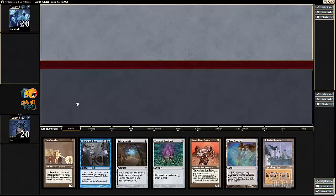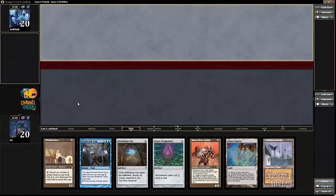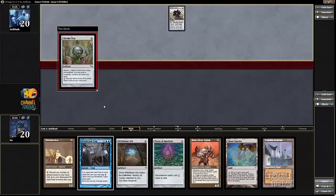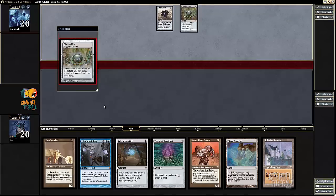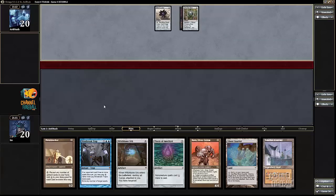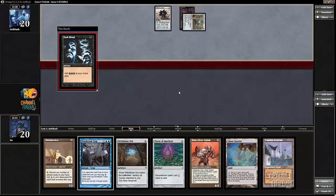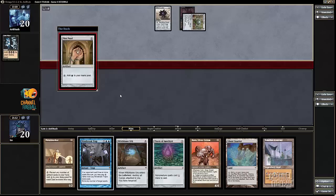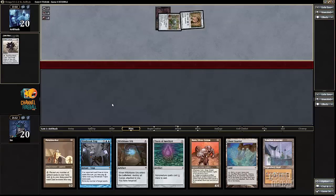My opponent's still deciding whether to mulligan. If I knew for sure my opponent was on combo, I think this would be pretty decent to keep — 27 cards out of 53. I'm going to keep this hand. Maybe it's horrendous, but against a turn-one kill... having a Mindbreak Trap — and my opponent's playing a Lotus and has City of Brass in their deck — I think Mindbreak Trap is going to be great here.